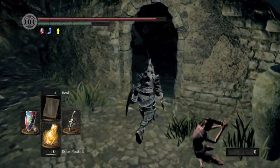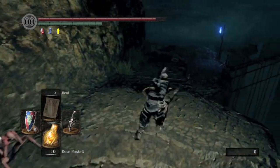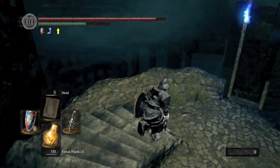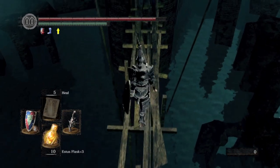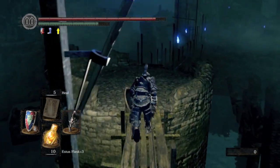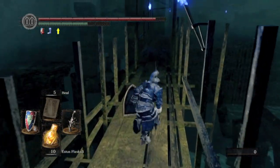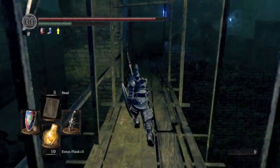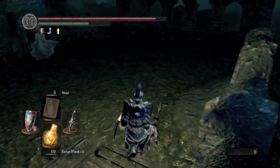Head on down to the ruins. This video also assumes that you have already pulled the lever to lower the water — see how the water is much lower now? Other videos had you going all the way through here dealing with a ghost. This is going to show you a shortcut straight through the ruins, not having to deal with ghosts. There is one thing I do fight, but it's not a ghost, so you don't have to be cursed to fight it.